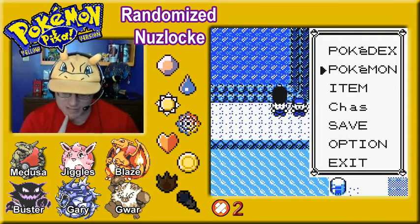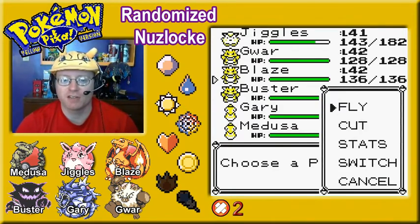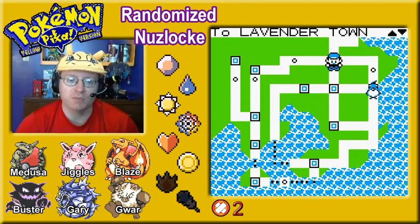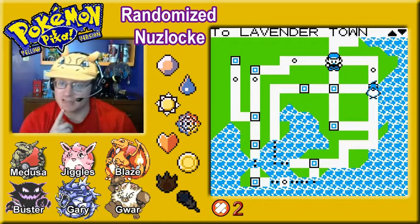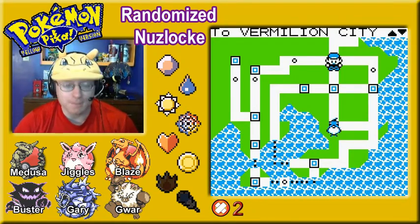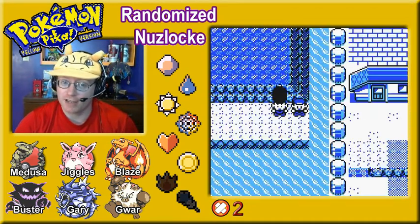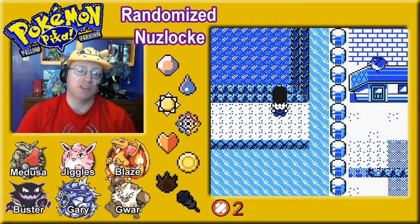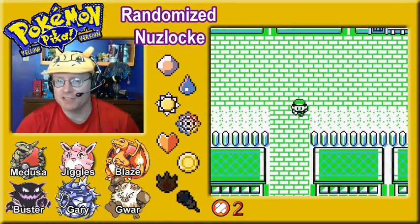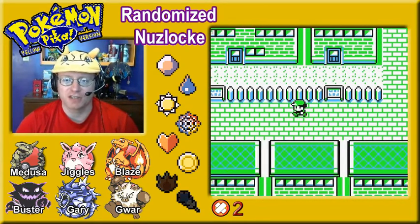We've got our Cerulean City encounter. Where else can we go? We've already done everything here, got our encounter in Lavender Town Pokemon Tower, got our encounter in Vermilion City. We haven't got one in Celadon City just yet, so we're going to head over there and see what we can get by fishing in the water. There's a tiny little spot of water — I'm not sure if surfing gets you anything there, or if it's only fishing.